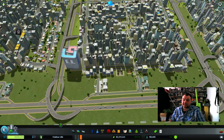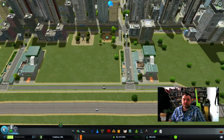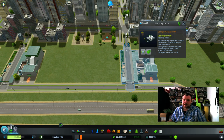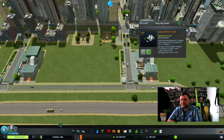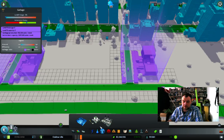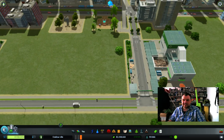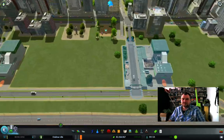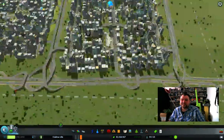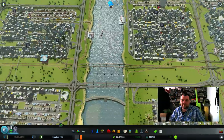I destroyed everything in this area and rebuilt it in the same manner — one big square, roads from right to left, only entrance on the right side and only exit on the left. Inside we still have two-way lanes, but once people want to go further they get on the highway. I also have a couple of modded buildings — recycling centers — which is funny because achievements are still enabled. It's basically an incineration plant except it recycles instead of burns.